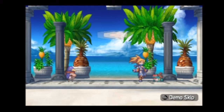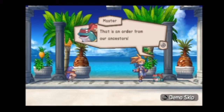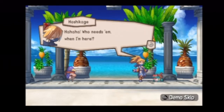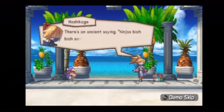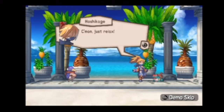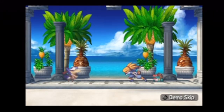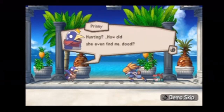We should have brought Lee with us too. Moshikage, we must hurry and attain the V-panties — that is an order from our ancestors. Who needs them when I'm here? Besides, it's a crime if you don't play when you come to the beach. There's an ancient saying, ninjas, blah blah, something. Fool! Come on, just relax. Hey, what do you think you're doing? What's the matter, Mr. Frog? Hunting? How'd she even find me, dude?